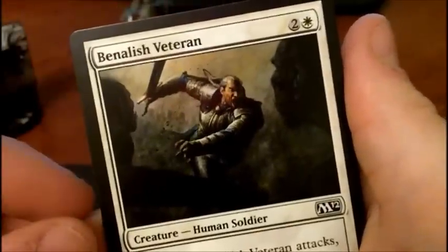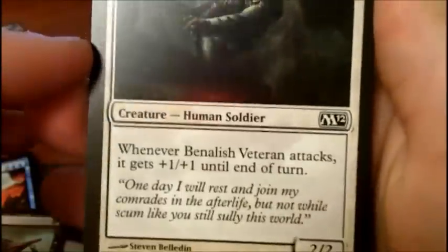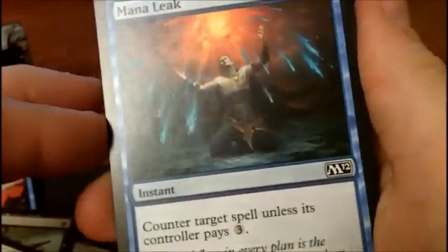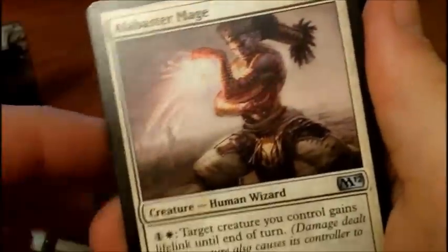Minus three, minus one for one — that's not a bad card. Benelish Veteran, 2/2. Mana Leak — probably the card that's worth most out of everything I've broken so far. 50 cent card maybe. Alabaster Mage.